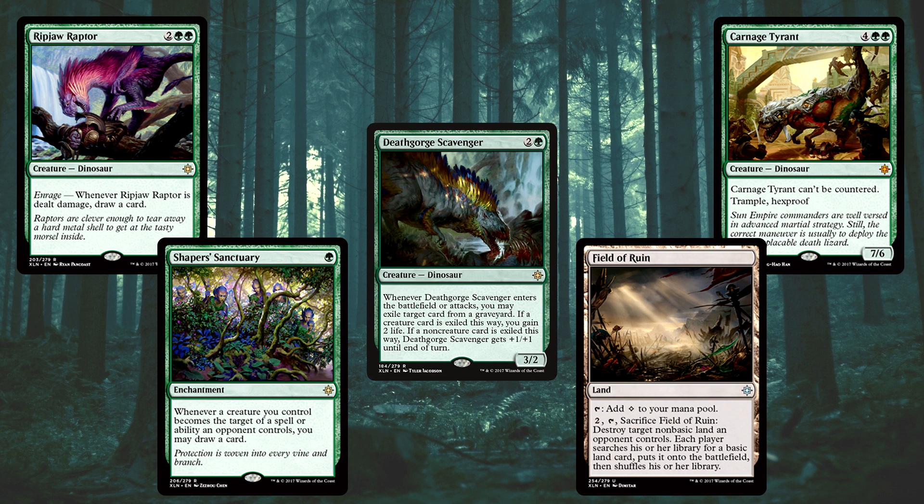And of course we could not not have a Carnage Tyrant in there. Yes, it's going to be massive. It costs six, and we are a bit more aggro than that, but we're going to have just a one-of. It can't be countered, it's going to be great against control decks — Trample, Hexproof, 7/6. It's an absolute beast of a dinosaur and it will make the deck.